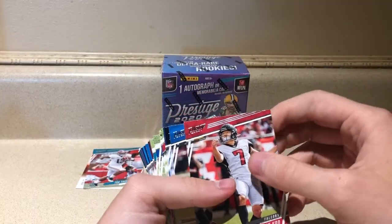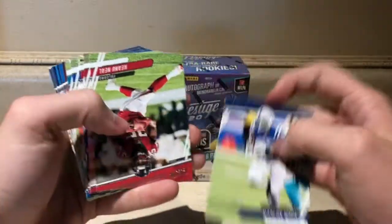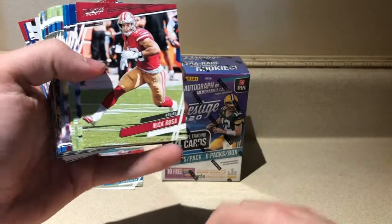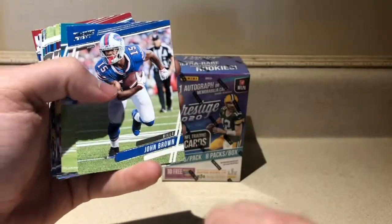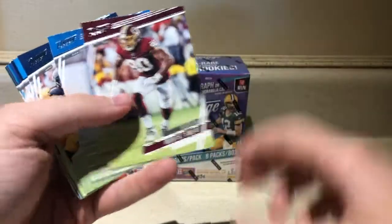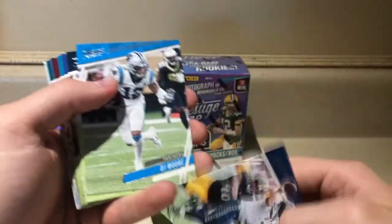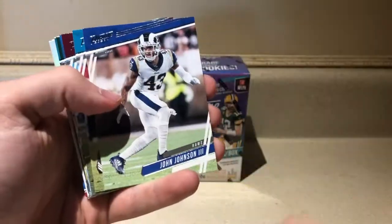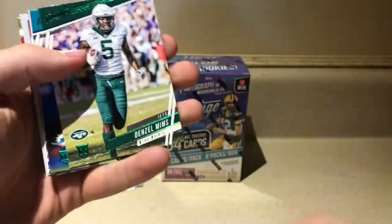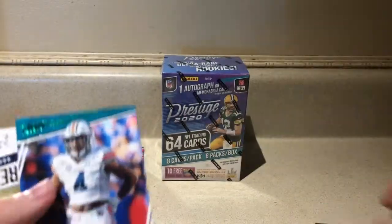Right off the bat we got Young Ho Koo, Keenan Allen, Tariq Cohen, Marlon Mack, Keanu Neal, Kyler Murray year two, Nick Bosa, Kenny Moore, John Brown again, Zavian Howard again — back to back, they must be produced next to each other. Dalvin Cook, Montez Sweat, Romeo Aquara, Russell Wilson, Bud Dupree there in the background, DJ Moore, Deshaun Watson, John Johnson III, Chris Conley, Dwayne Haskins — no longer a rookie — Kenny Galladay. Denzel Mims, rookie card — here we go! We got some nice rookies. Denzel Mims is a nice one to pull.